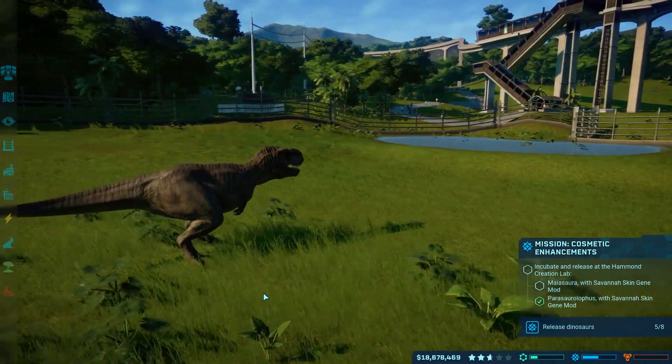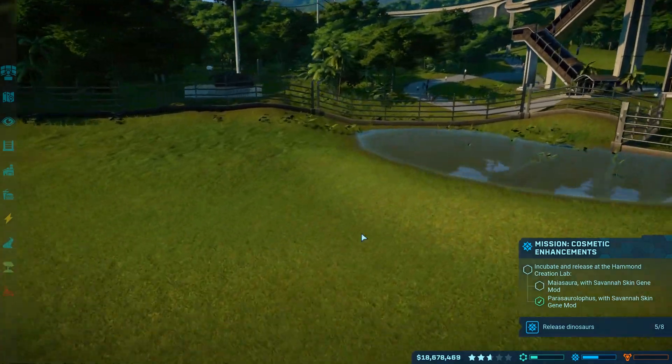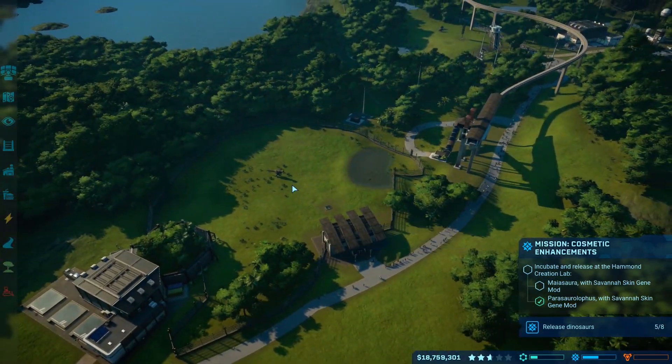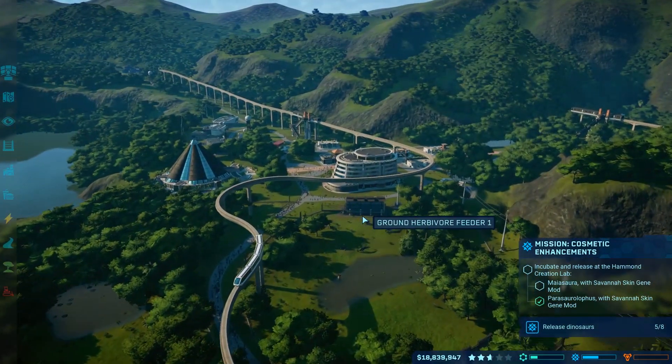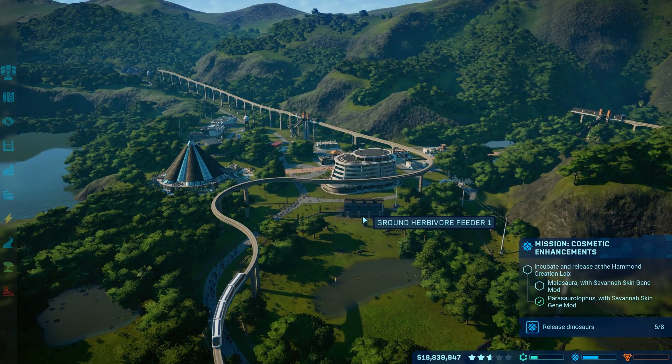Let's actually get some more DNA from her. I want the T-Rex DNA so I can get the Indominus Rex, because we need a hundred percent T-Rex and a hundred percent Raptor before we can get the Indominus Rex. We'd need another research station, so we're gonna have to go to the next island, Isla Pena, very very soon. She really doesn't like trees at all.